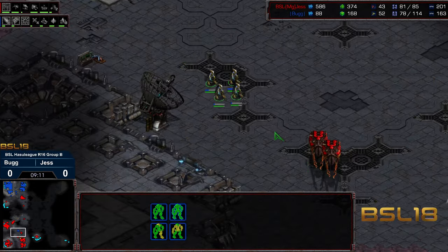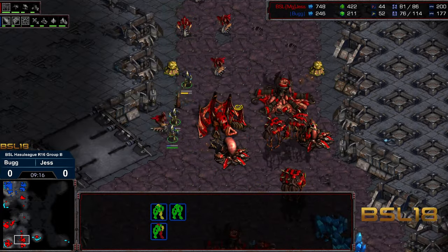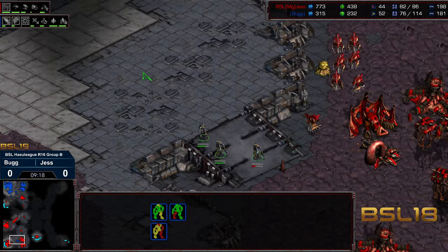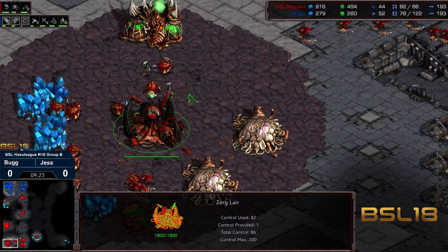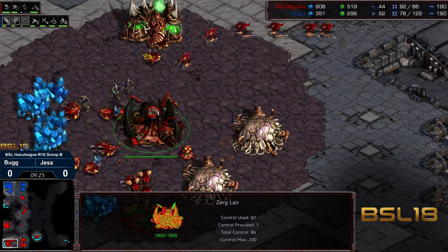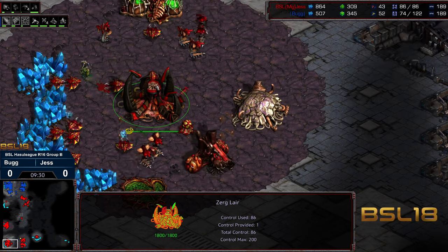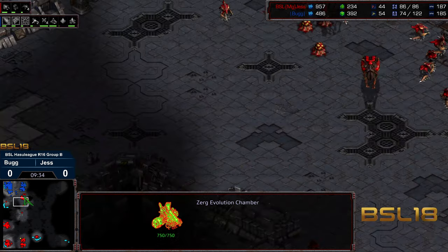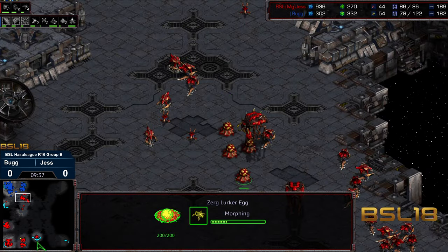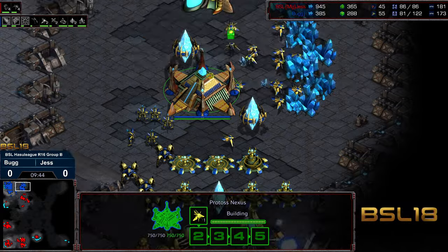The zealots are just going to hold that corner and now make their way across. It looks like they have zealot leg speed — I missed the upgrade somewhere. They're going to march all the way into the main. They're going to see the double evolution chamber. The lair might be able to get some drone frustration here, but they're cleaned up without doing a lot of damage otherwise. Double evolution chamber. A slew of hydralisks and lurkers now morphing on the front. The 6 o'clock base is up, not yet saturated, but Jess has all sorts of resources to work with.